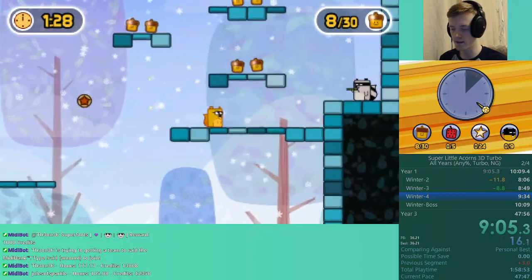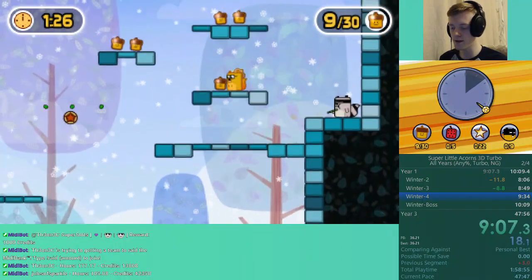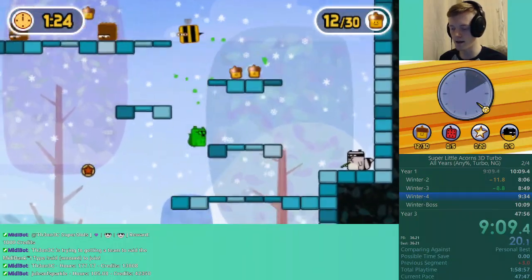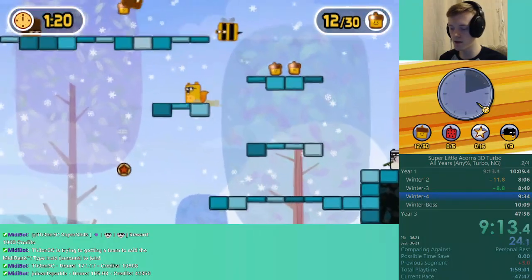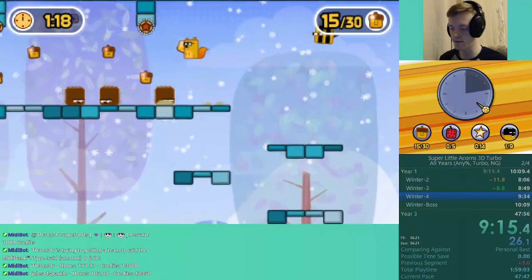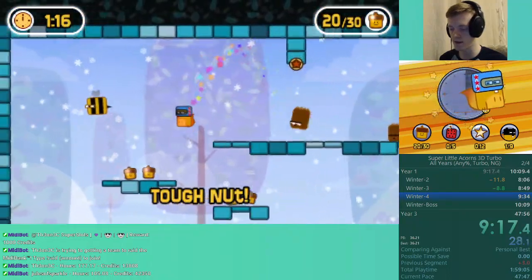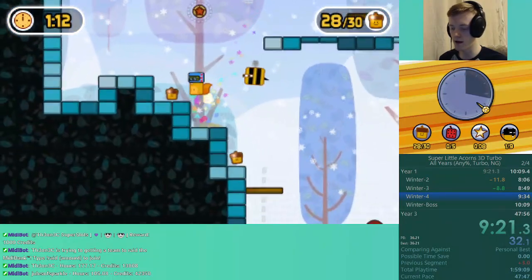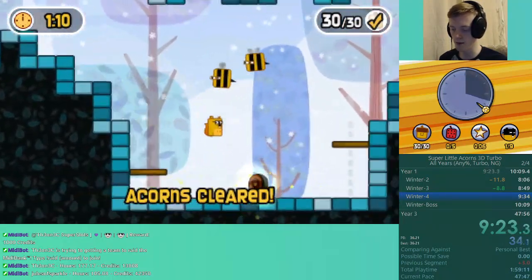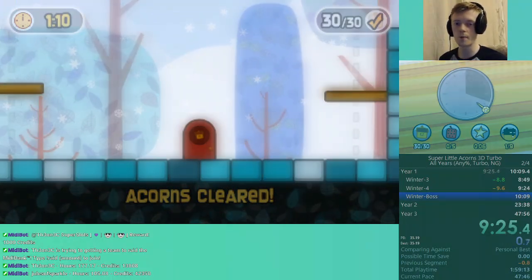This level is quite cycle-based — going to come through here. The great thing about this game: it has an IGT, an in-game timer. So that means it's really easy to assess yourself and keep track of how you're doing. I'm going to fall on the left side so I can grab these extra ones and not really have to worry about cycles.